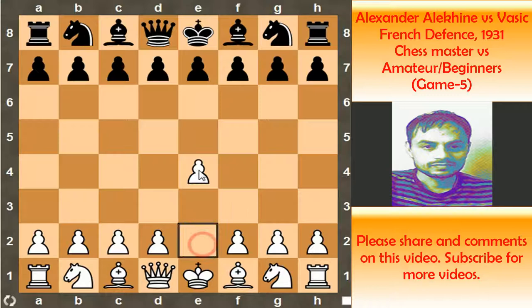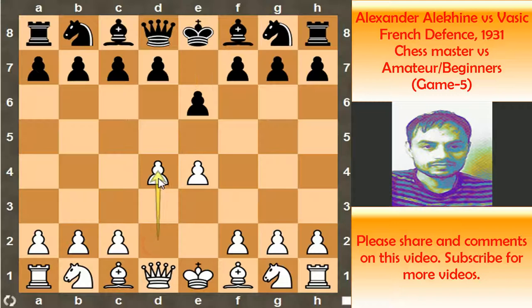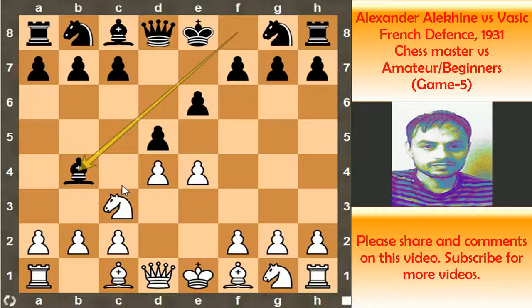In this game, Alekhine had the white pieces. He started the game with pawn to e4, and now pawn to e6 — French Defense. Pawn to d4, pawn to d5, and now knight c3 and bishop b4, and this is the Winawer variation of the French Defense. The main move here is to play pawn to e5, but Alekhine played Bd3 and it is perfectly fine, because you are just following the general opening principle — you are developing pieces.